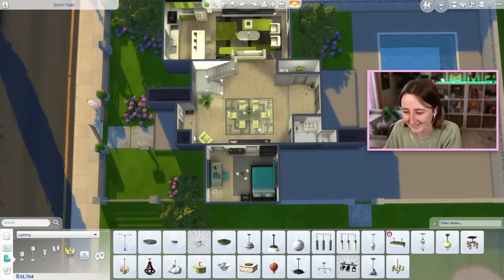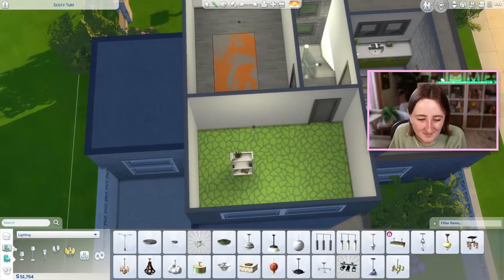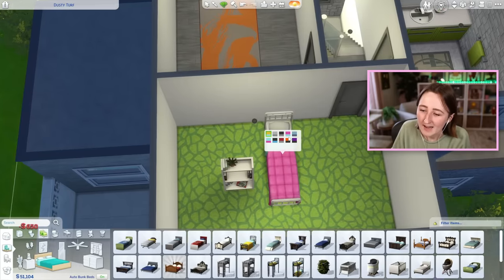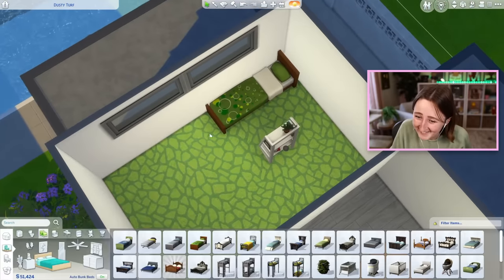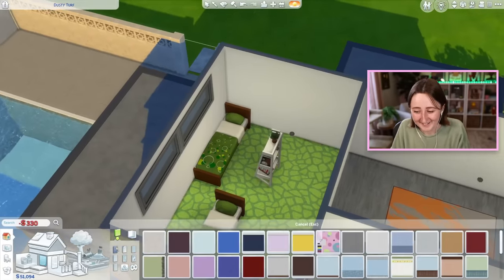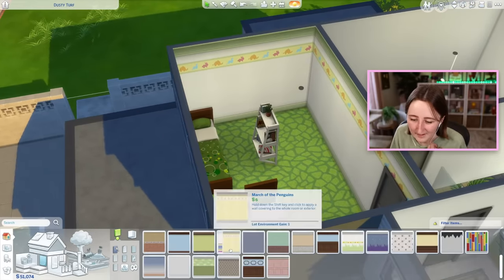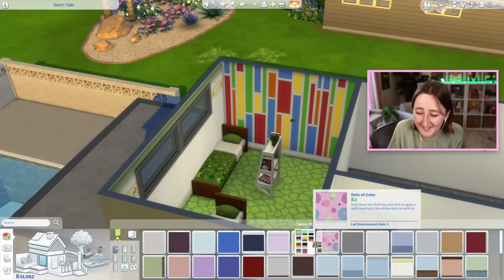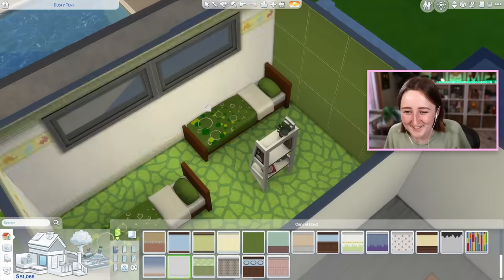Let's call that bedroom done and figure out the kids' bedroom upstairs. Using this lime green has really put us into a box — I don't really know how to break out of said box. There's always this bed — I never use that bed, that's true. We could make it kids' room vibes, but I guess I use this wallpaper a lot. I never, ever, ever, ever use this wallpaper — should I try that one in here? Maybe I can mix and match with this light yellow color and see if that might look good together.